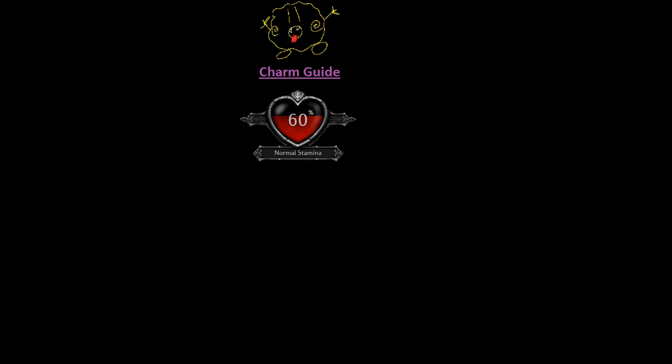First things first, in order to receive a charm buff, you must have at least 50 stamina. Once you have 50 stamina, you can throw the charms you want to use into a campfire and they will apply to everyone near the fire, regardless if they are in your party or not.